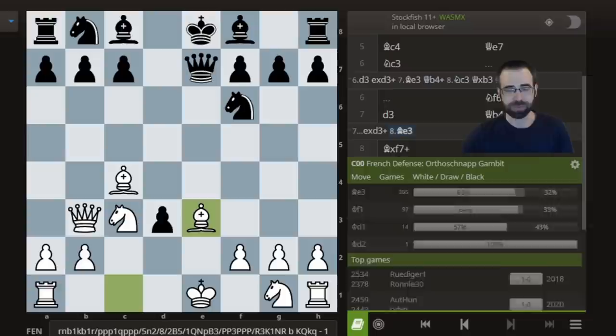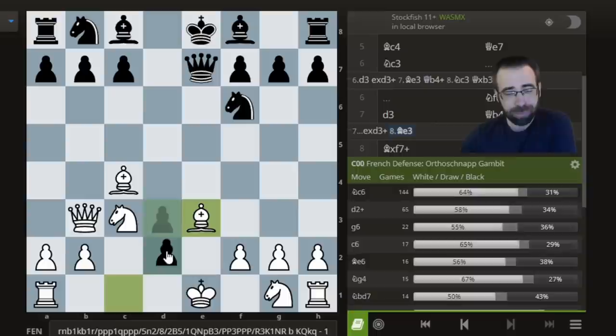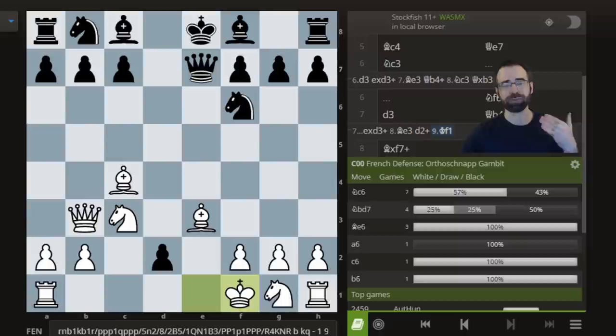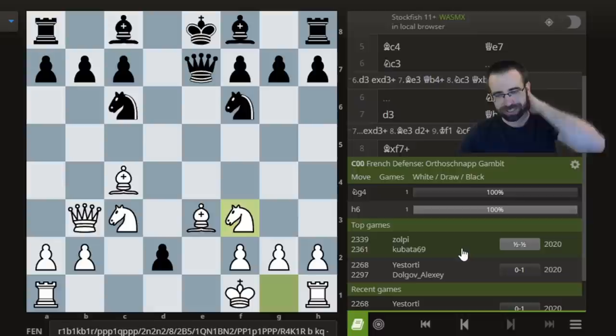Here Black should choose between two different moves. The main move I've ever seen is Knight to C6. Another interesting move, though not as well explored, is Pawn to D2 check. This is actually more interesting than it might first appear. One advantage if you play this as Black is that apparently most people play King takes D2, which looks absolutely insane to me. In all these lines, whether there's a Knight on F6 or on C6, it's almost always a better idea to put the King on F1. After Knight to C6, for example, we can develop our Knight.